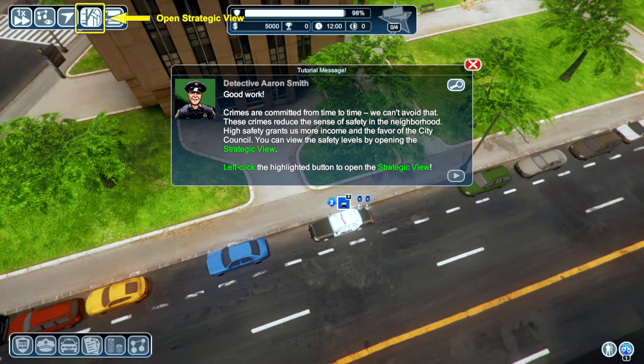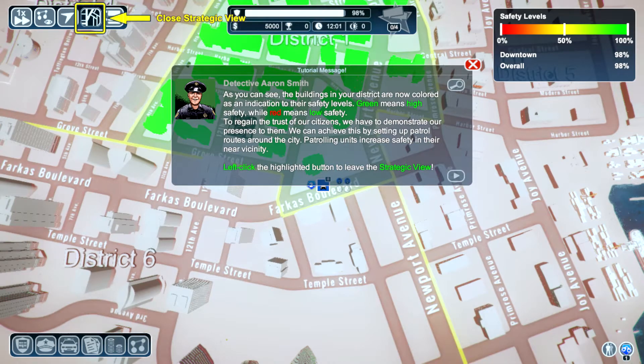Crimes are committed from time to time — we can't avoid that. These crimes reduce the sense of safety in the neighbourhood. High safety grants us more income and the favour of the city council. You can view the safety levels by opening your strategic view. As you can see, the buildings in your district are narrowly coloured as an indication of their safety level — green means high safety, while red means low safety. To regain the trust of the citizens, we must demonstrate our presence to them. We can achieve this by setting up patrol routes around the city. Patrolling units increase safety in their vicinity.